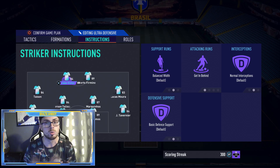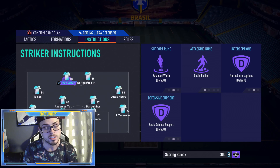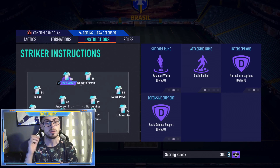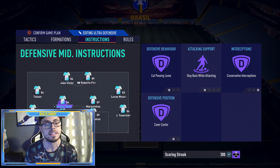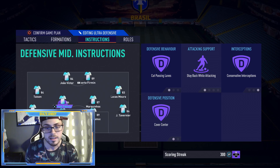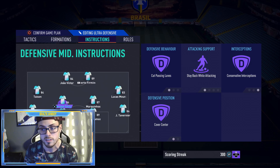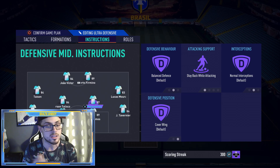The instructions are crucial when you guys are doing this — it's gonna give you guys a whole bunch of victories. For the two strikers, I have them on 'Get Behind' because they're both pacey, top meta, and top-tier finishers, so I want them going so I can start doing those through balls. Moving on to the two CDMs — normally I'd have a more defensive CDM where Anderson de Liska is, someone like Alan. The more defensive CDM is on 'Cut Passing Lanes,' 'Stay Back While Attacking,' 'Cover Center,' and 'Conservative Interceptions.'